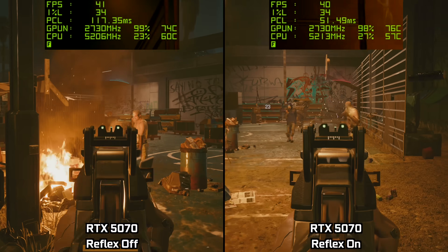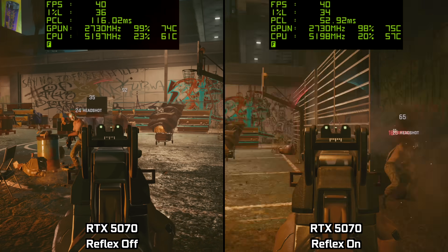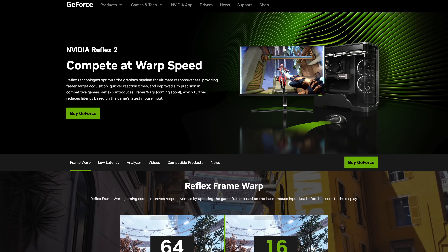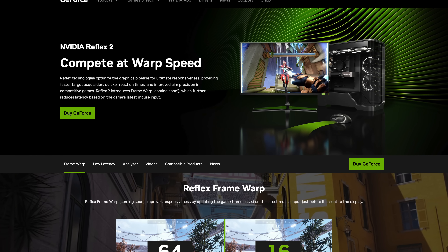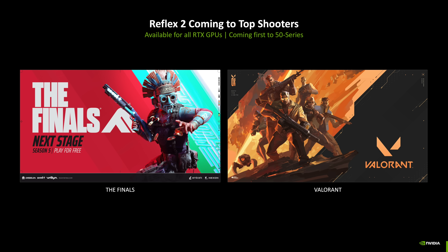As we saw earlier, Cyberpunk itself inherently has slightly higher latency, but it still feels solid once Reflex is enabled. For those who want the absolute lowest latency though, Nvidia's Reflex 2 technology has been announced, and this promises to reduce latency even further by updating the rendered frame based on the latest mouse input right before the image is sent to the display. It's not out just yet, but it is coming first to the Blackwell 50 series, so it's definitely something to look out for.